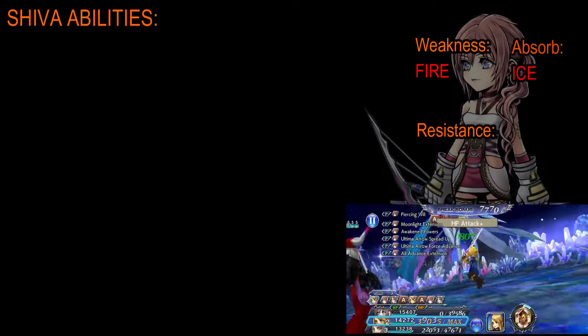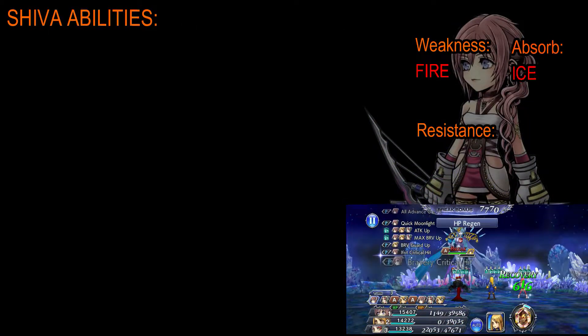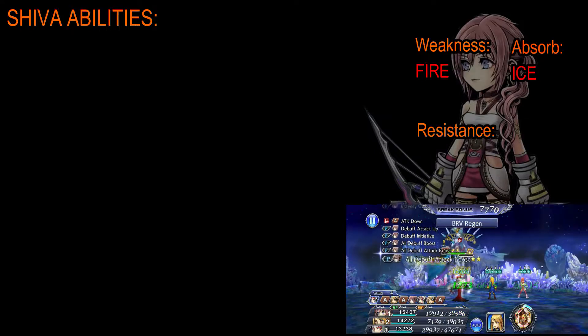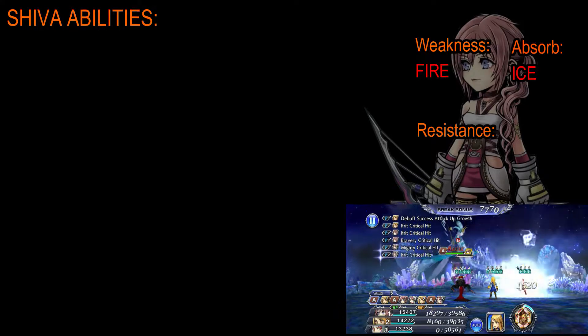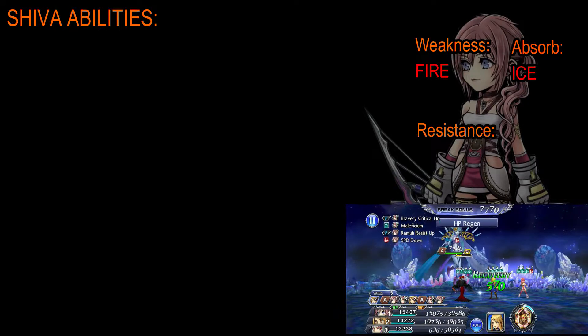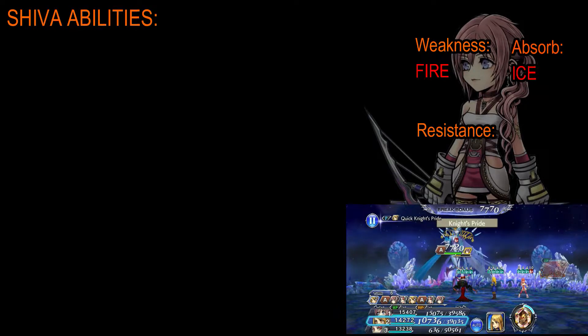Now as always, we'll start this off with the weaknesses, resistances, and the elements that the boss can absorb, and of course their abilities. Shiva is the boss here — she is weak to fire and can absorb the ice element.